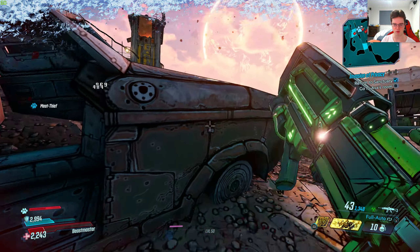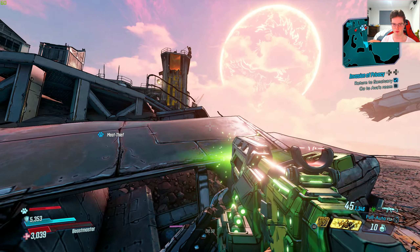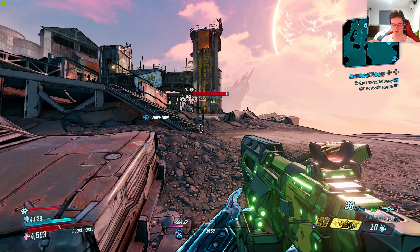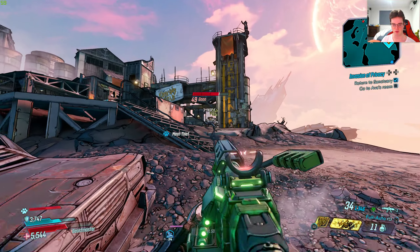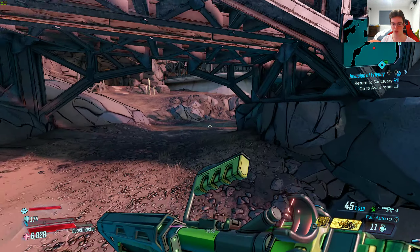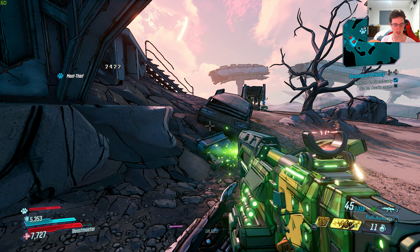Let's run back here real quick. We'll get my shield back up and do the damage on my gun. He already shot me, so I have to retry. There we go — 408 damage. Picked that up, got my shield back up again, and you can just straight up shoot again.